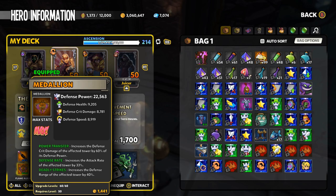This actually is my best piece. I'm going with power transfer, defense rate, and deadly strikes. Once I get a piece with a little bit more defense speed on it, I'm going to drop that defense rate and probably go with defense crit.